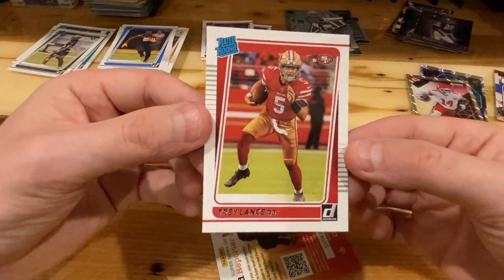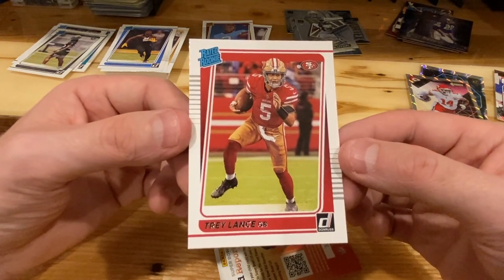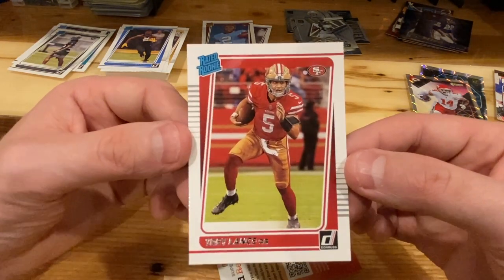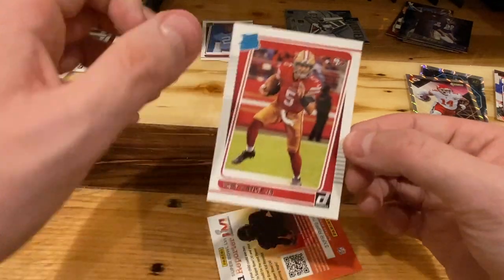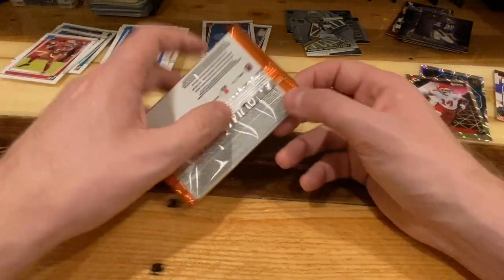And that's our second Trey Lance rated rookie — the centering on that actually looks really good. Cool, cool. All right, we gotta get a Zach Wilson here.